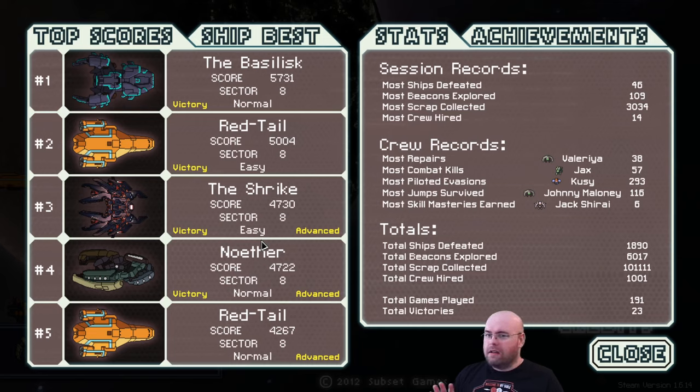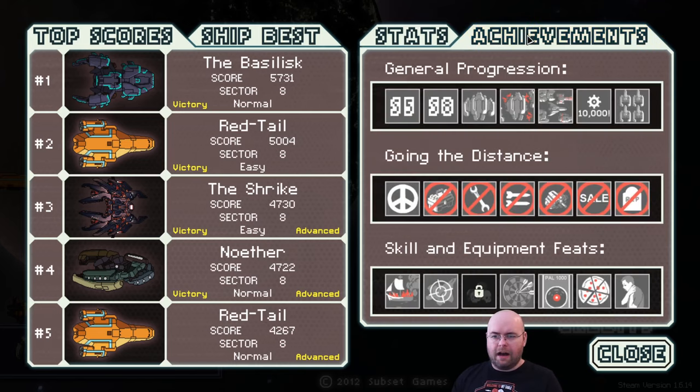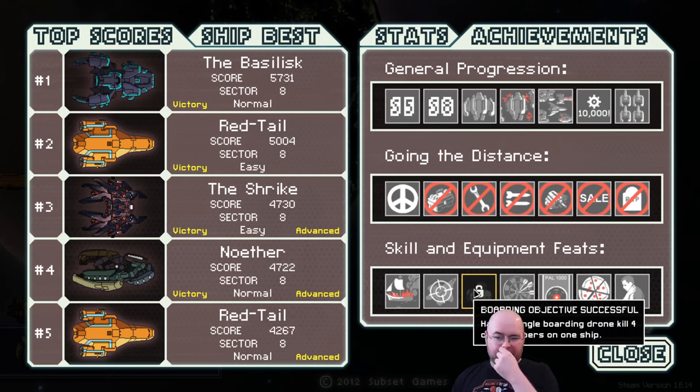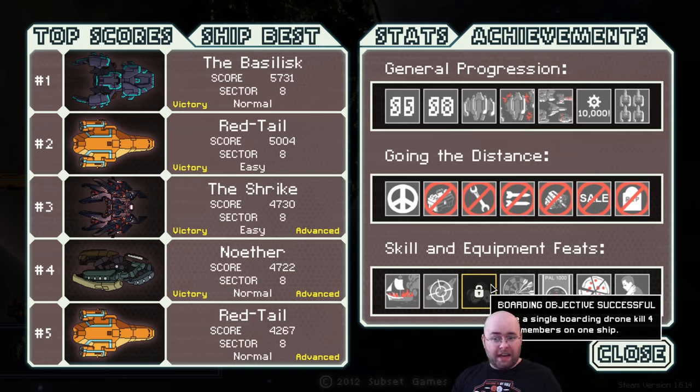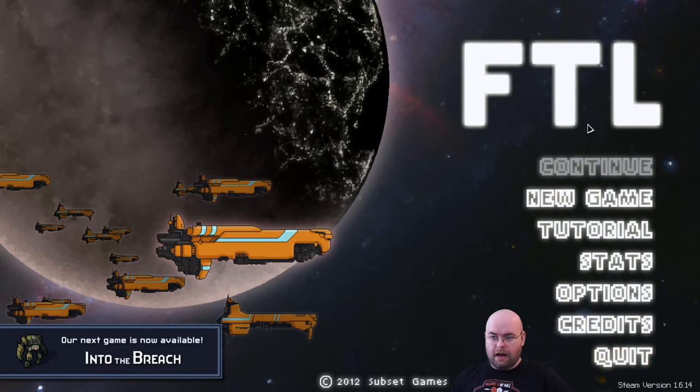Only once, mind you - that was a fluke victory, but I do remember that. You can see that I have various top scores. Strangely enough, my fifth top score is actually one that I did not succeed on, but I got to the eighth sector, which is the end of the game. I have different achievements, of which I am missing one - Boarding Objectives Successful. Steam recently added additional achievements. There's a couple I don't have, including one hidden achievement, and also Diplomatic Immunity, which is an achievement for a specific ship.